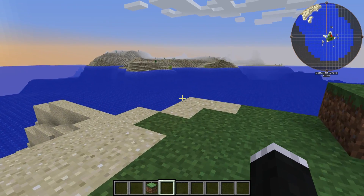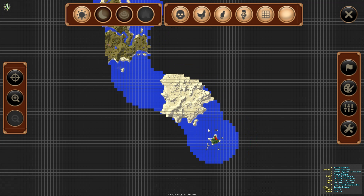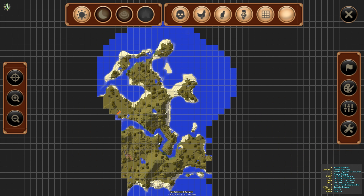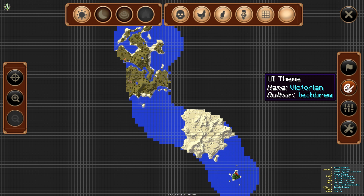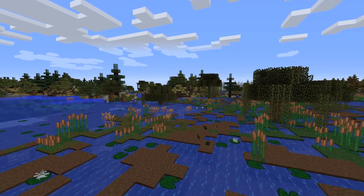At number 4 we have the Journey Map mod, and this mod adds a new minimap to the top right of your screen that shows you exactly where you are and all the mobs around you and stuff like that. This mod also allows you to set waypoints so you won't get lost and you can actually find your way back home. The best feature of this mod is that you can open up a menu that shows everywhere you have been in the world — it's just really cool to see this map get drawn out as you go because it gets bigger and bigger as time goes by.